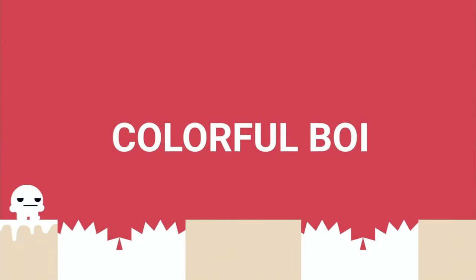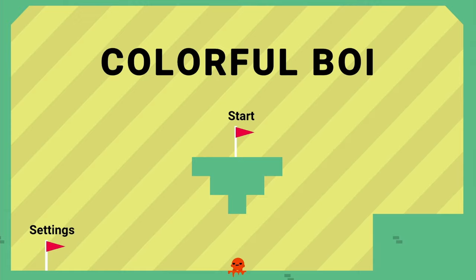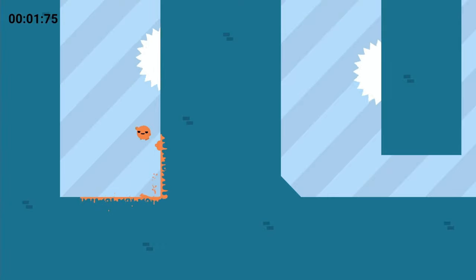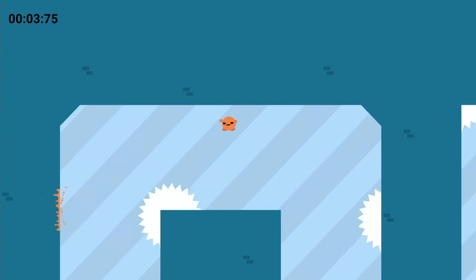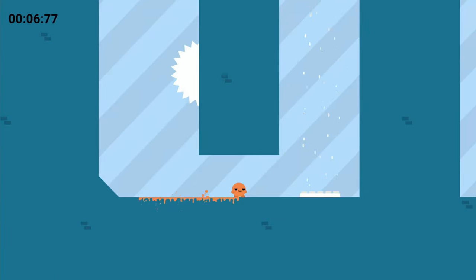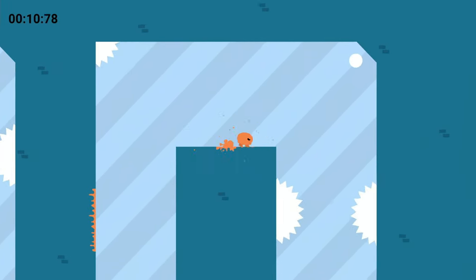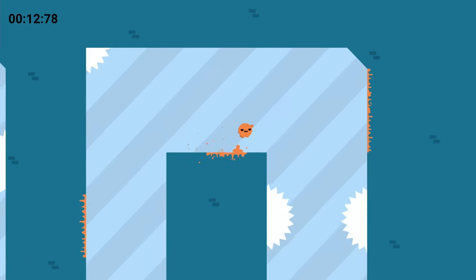Welcome to the channel — it's review time. Today's game is Colorful Boy, the recently released action platformer side-scroller on PS4, PS5, and all major consoles. It only costs three pounds, which is probably about four dollars, and there's a very good reason why it only costs that much.